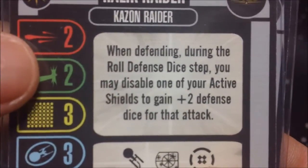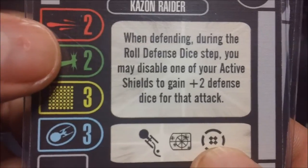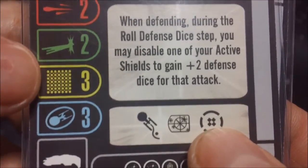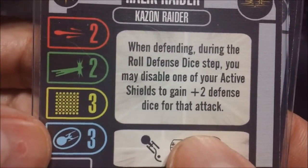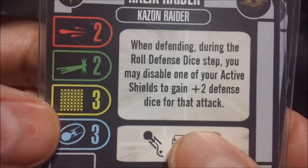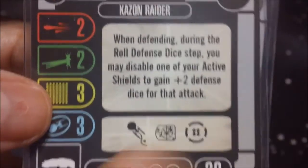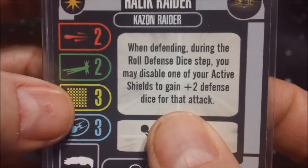Our ability is: when defending during the roll defense dice step, you may disable one of your active shields to gain plus two defense dice versus that attack. It is kind of a gamble — you are giving up one shield which can definitely block a hit for the option of rolling two extra dice that possibly could block a hit. If you are towards the beginning of the game, it might be worth it.